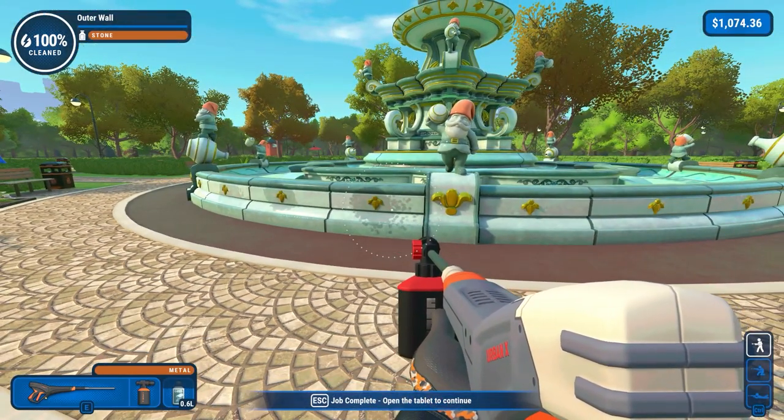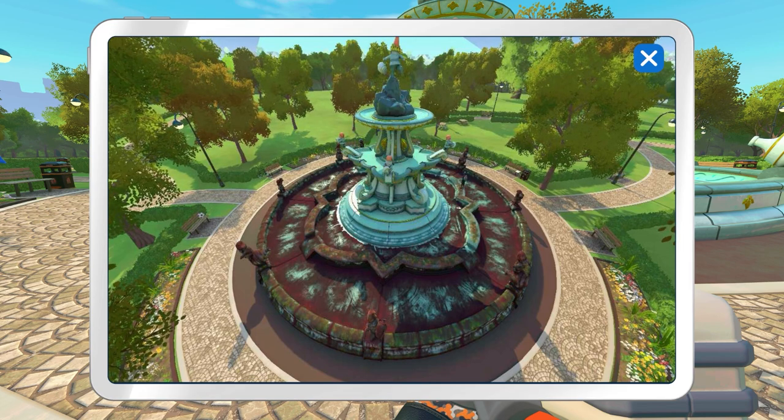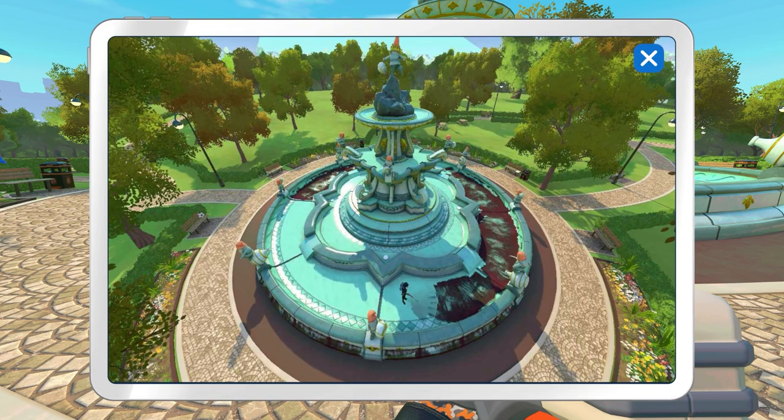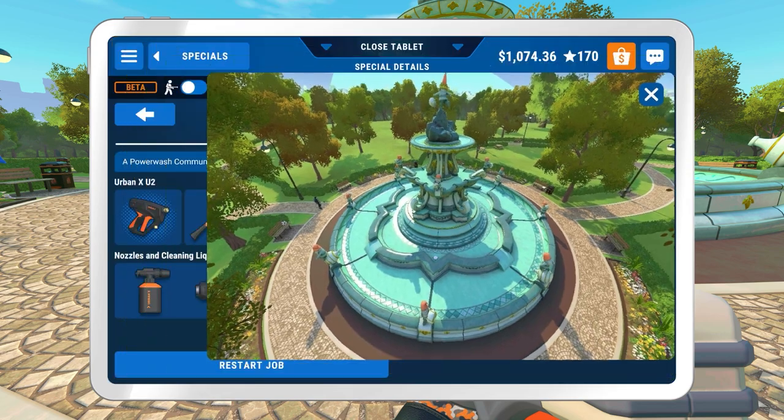Let's press escape and see what it's like. We start from the top, work our way around, and that is quite satisfying to see. Sometimes I'm working in clockwise order, sometimes anti-clockwise. But there you go — that is the Gnome Fountain. Let's restart the job and do that again — no, no, let's not do that. So we have managed to do that job.